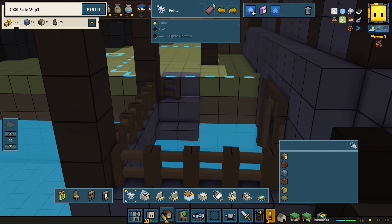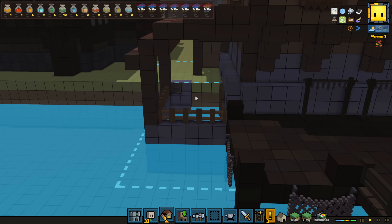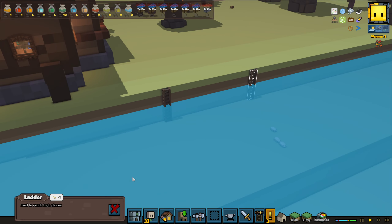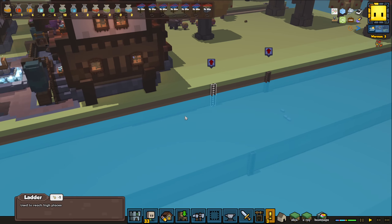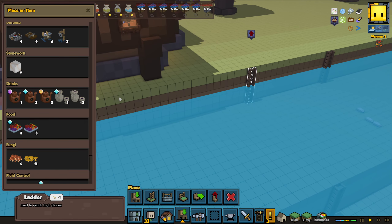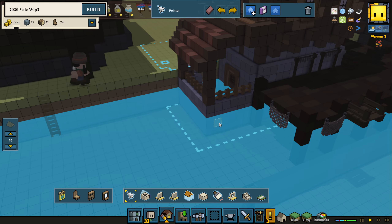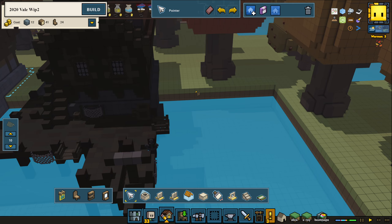I see we have one little ladder we can remove. When you build a house, you can't have ladders where the house is going to be — it'll throw some errors at you. So let's move those ladders over here so they can climb down to the water and still be fairly close to it. We can add another ladder to this side as well.